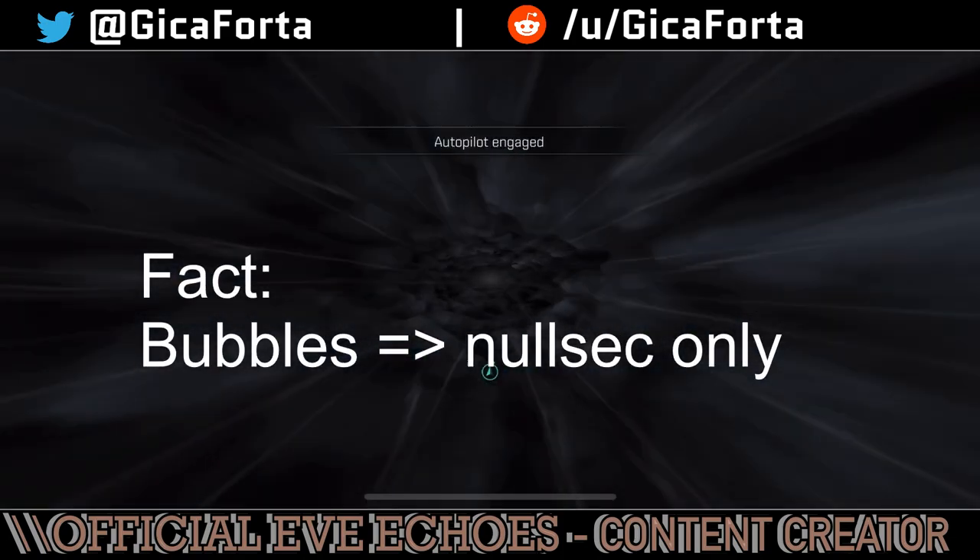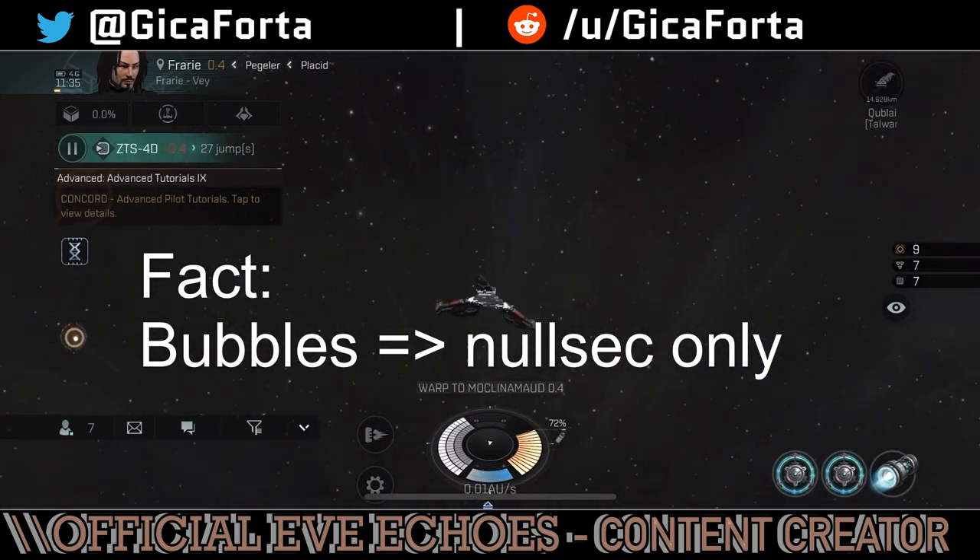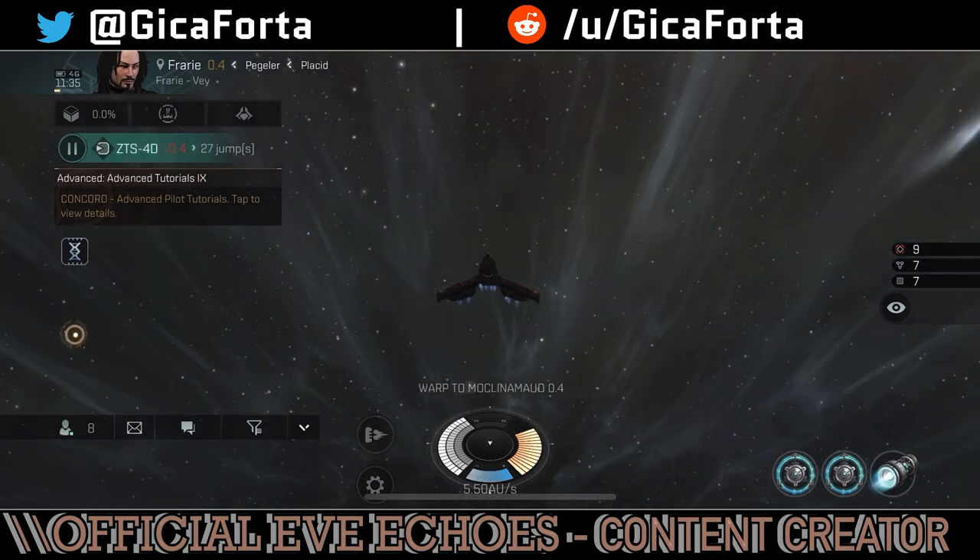Fact: Bubbles can only be deployed in nullsec. Warp disruption field generators can only be activated in nullsec — period.